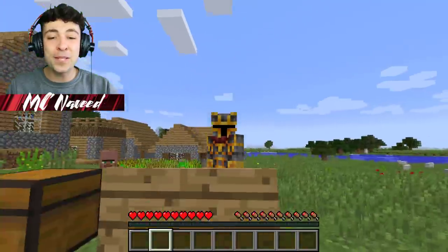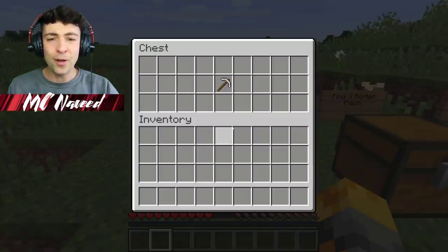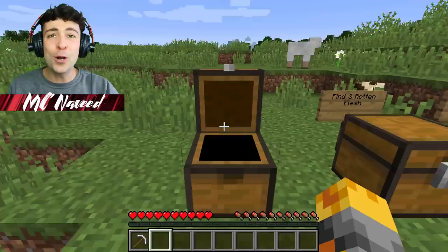I'm going to go ahead and open this first chest that says 'get six emeralds.' It just has an iron pickaxe inside. Hopefully that means something.